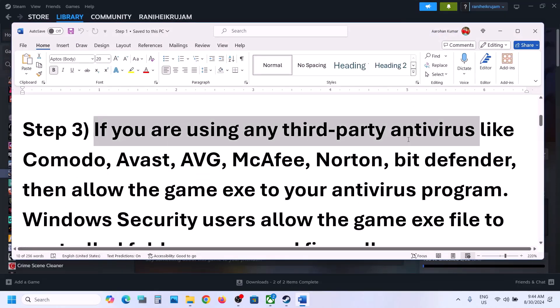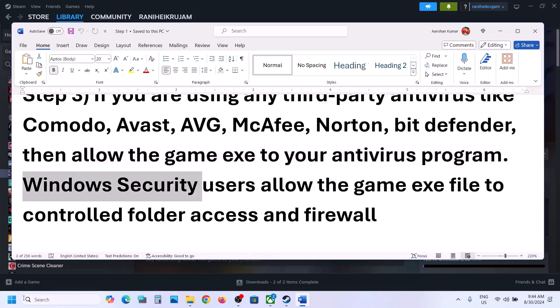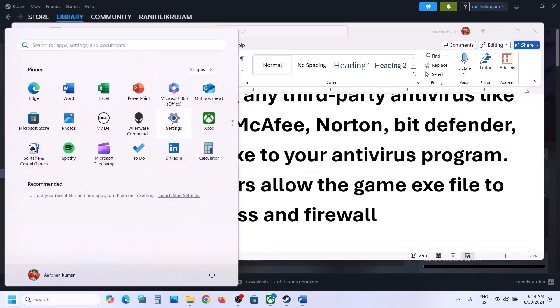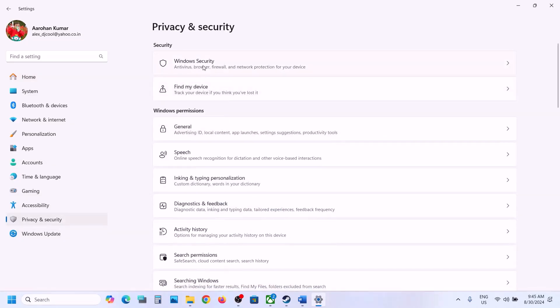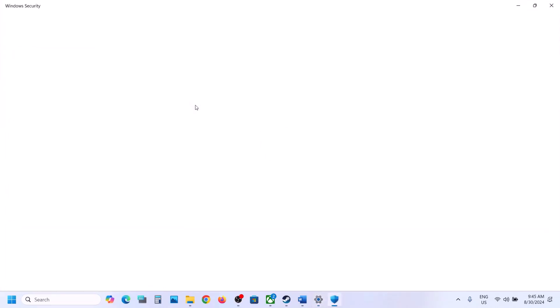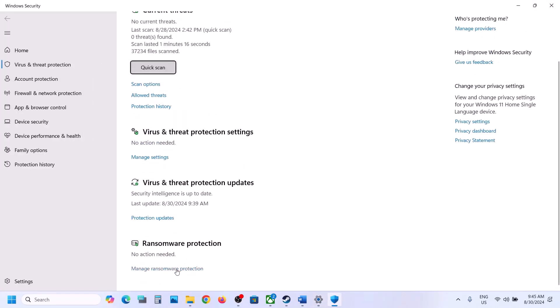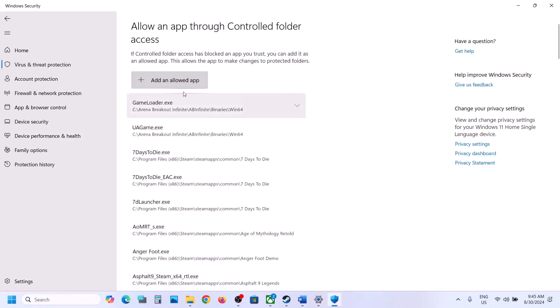The next step: if you are using any third-party antivirus like Avast, Norton, Bitdefender, McAfee, or whichever antivirus you are using, allow the game EXE file in your antivirus program. If you are using Windows Security, open Windows Settings and go to Privacy and Security (Windows 11) or Update and Security then Windows Security (Windows 10). Click on Virus and Threat Protection, scroll down, and click on Manage Ransomware Protection. Click 'Allow an app through Controlled Folder Access,' click Yes, then click 'Add an allowed app,' then 'Browse all apps.'